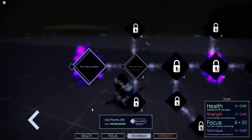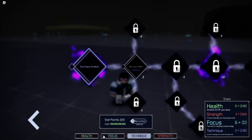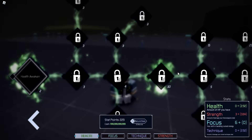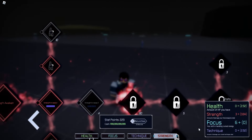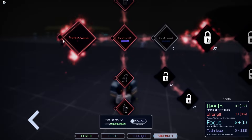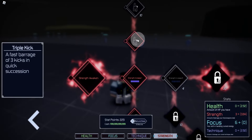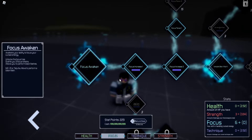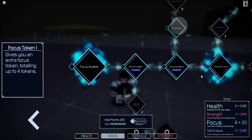First, what you want to do is go to stats. There are four different sections: health, focus, technique, and strength. You can unlock some technique moves in the strength section to use with Black Flash. But the only thing we actually need to unlock is the first node of the focus section. Go here and unlock Focus Awaken, and this will allow you to use Black Flash.